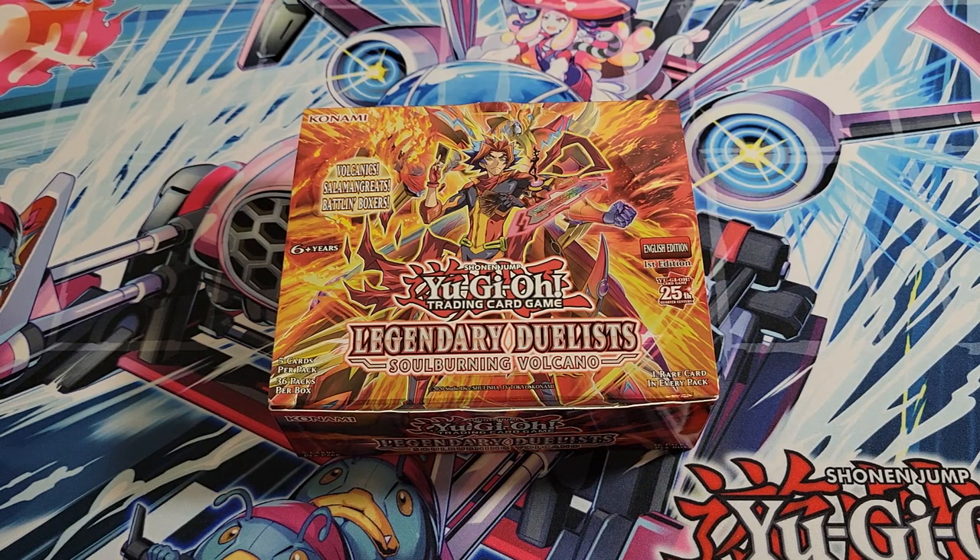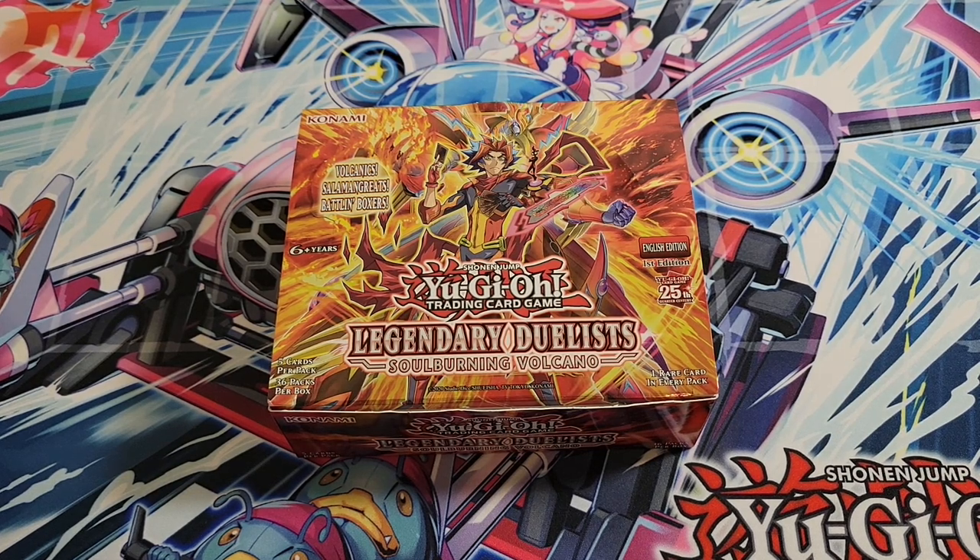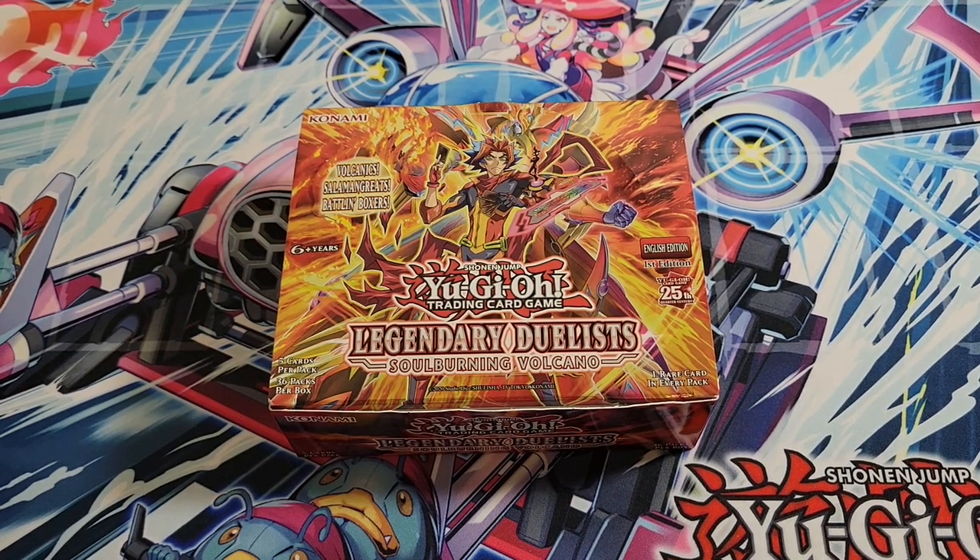It doesn't really have a lot in it. There's one Ghost Rare and then a couple good Ultra Rares. And if you play Volcanics, Salamangrates, and Battling Boxers, which it says right here on the front, it's pretty good. There's a good selection there. You can pretty much build out the Salamangrate deck right out of this box.